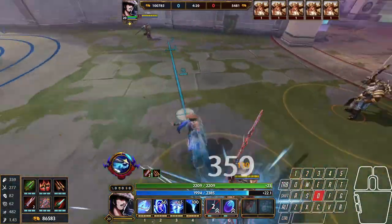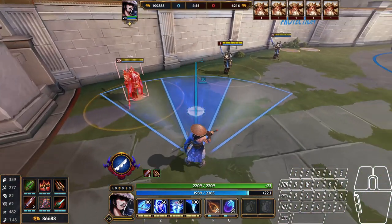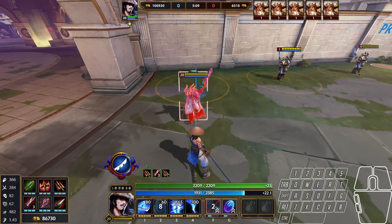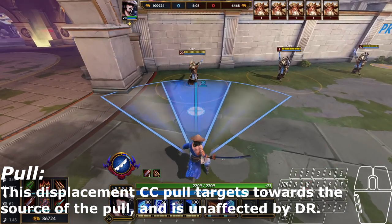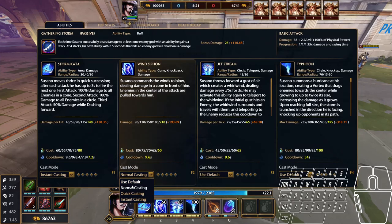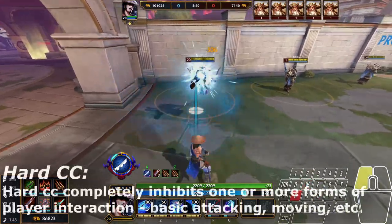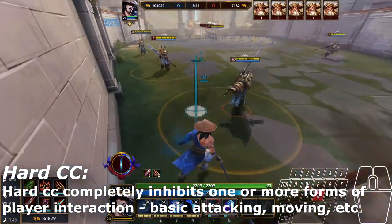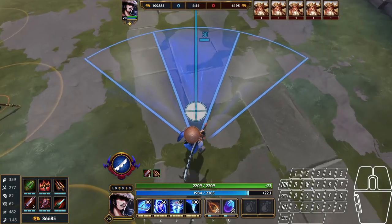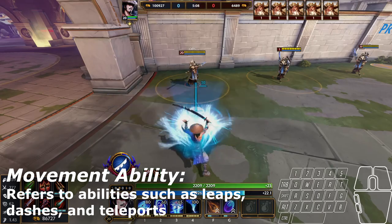Susano's second ability, after a brief delay, deals damage in a wide cone AoE in front of himself. Any enemies in the center of the AoE will be pulled in front of Susano. You absolutely want this on instant casting, but if you're unsure of the range, you can use quick casting to keep it fast while still having that helpful targeter. This has the potential to be the best hard CC ability in the game, but it's held back by the range and more importantly the startup time — more than enough for a decent player to use a CC immune ability, purification beads, or simply move away.